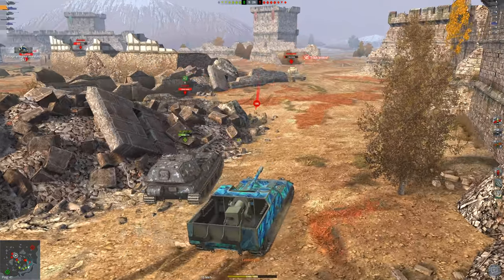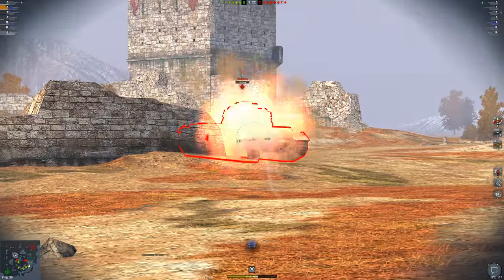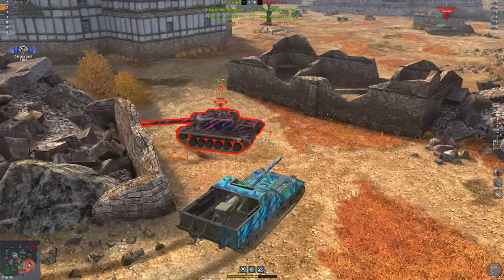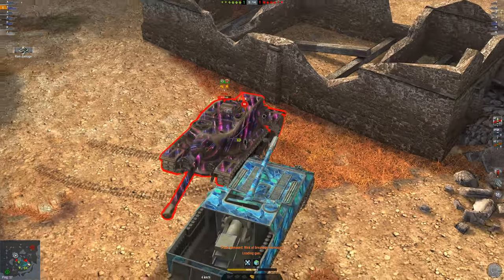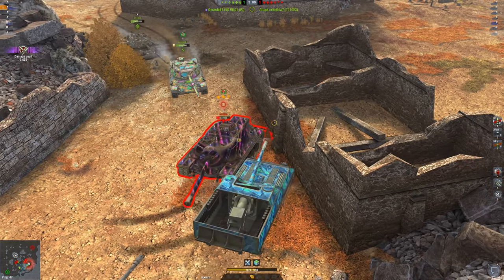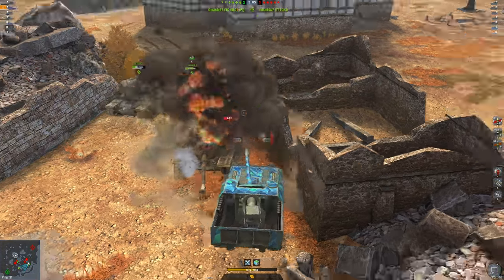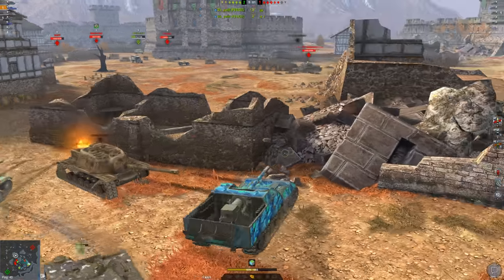I don't want to be hit by the E3, so I angle nicely. I aim at the Conqueror one more time — the shell doesn't penetrate — but with such a quick reload I get another shell in quickly. Now the T110E3 is on the side, so I try to get a shell into its side and hold him there, hoping the VK 90 uses this to its advantage since I can't do much more to him.